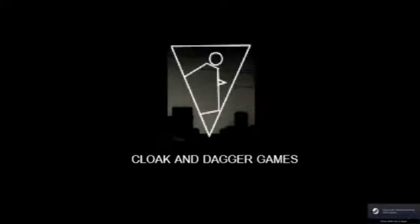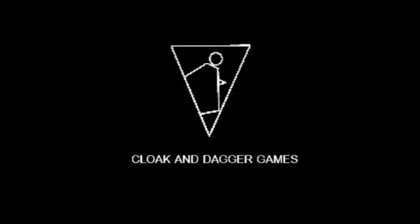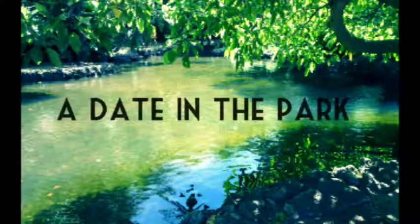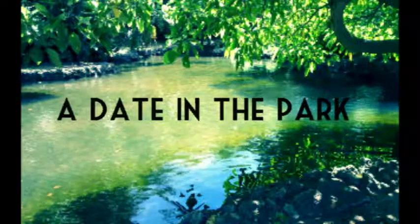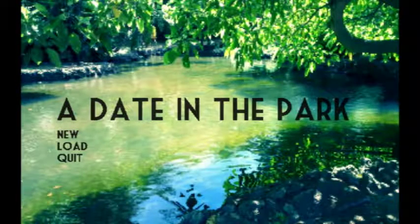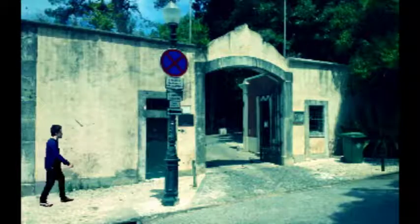Hi guys, welcome back to another Steam free-to-play walkthrough. Today we have 'A Date in the Park,' which is supposed to be some kind of maybe horror game. When I saw the store page, I didn't really get a good look at it, but I think it's point-and-click. I'm really bad about reading the summaries on games I download. I know it was made by the same people — or at least on the same page — as that thing with Kevin the mouse. I don't know if it was made by the same people.